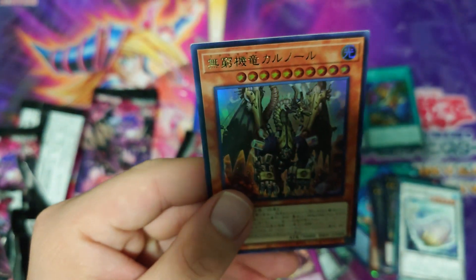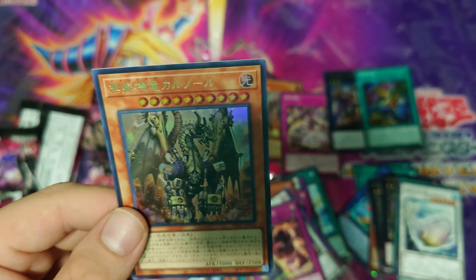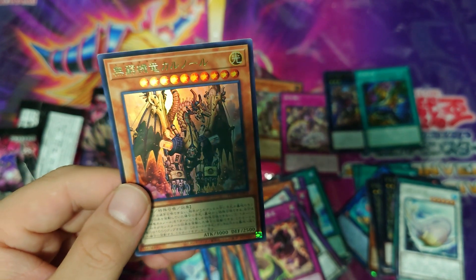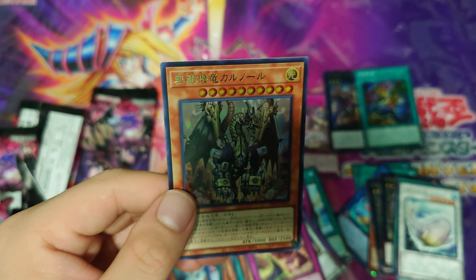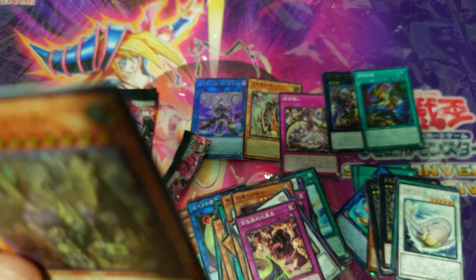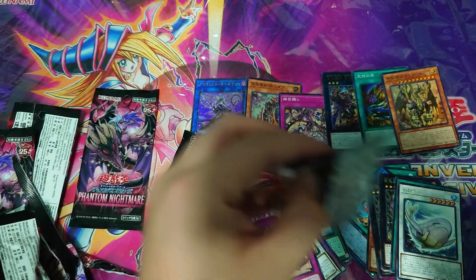We have an ultra rare — it's a machine! Anthem Makina Cannot — cannot be normal summoned or set, must first be special summoned from your hand or graveyard. During a duel, if your opponent activates a monster effect in their hand or graveyard, you can special summon Anthem Makina Cannot once per turn. Once per turn, if your opponent activates a monster effect, this card gains 1000 attack. If this card is sent to the graveyard except from hand or deck, shuffle it into the deck. It's a Light Level 10 machine — quite generic — so whenever your opponent activates a monster effect in their hand or graveyard, you can summon this from your hand. Basically if you get hand-trapped you can summon this, which is pretty cool.